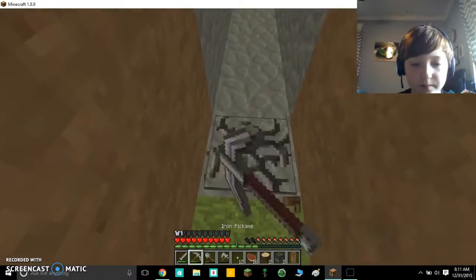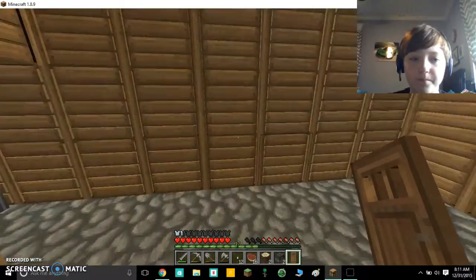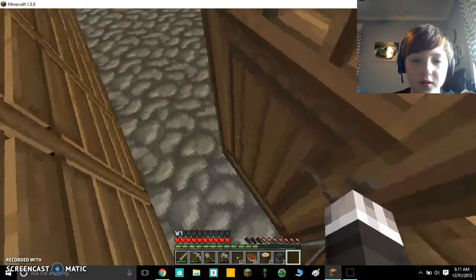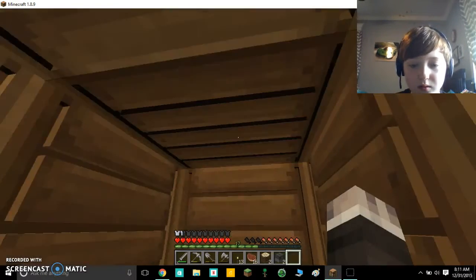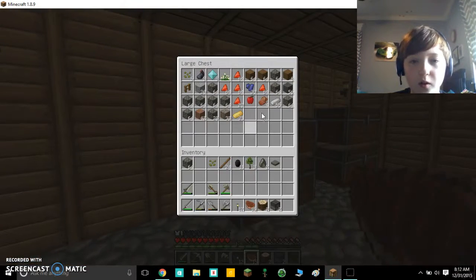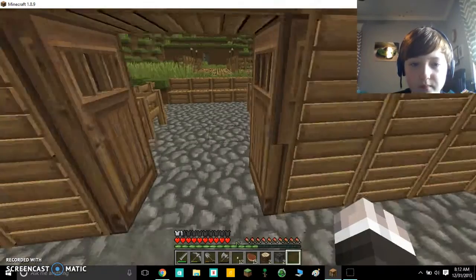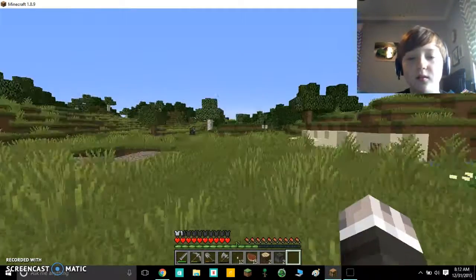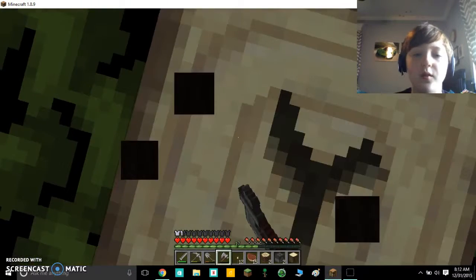I'm going to actually take down this door. The door is just going to be for the closet that I was talking about. There we go — just a nice spot we can even hide in if zombies come. Did I put any wood in here? Because I could use some wood. No, I did not. So I just need to get a little bit of wood. I'm probably just going to chop down like one tree, just so I can have enough wood in my inventory.